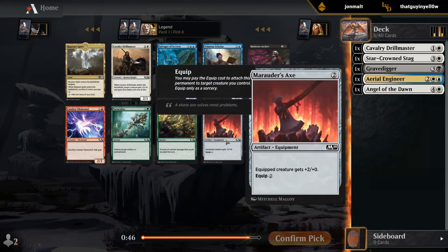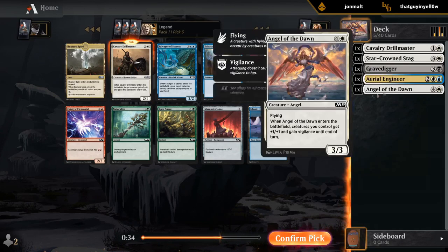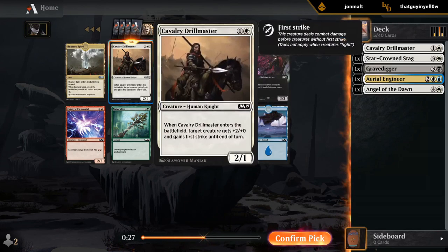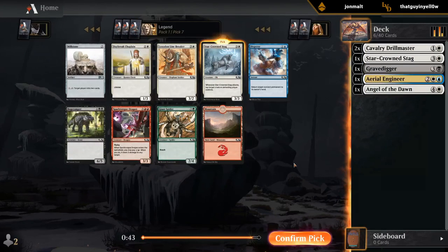And I'll probably take another one. Marauder's Axe is one of those few artifacts you could see running in a white weenie deck, but I don't see reason to take it over Drillmaster right now. Skelter Archer is fine if we end up black-white. Seventh pick Stag — that gives me a lot of hope that we'll get a good white deck this time.